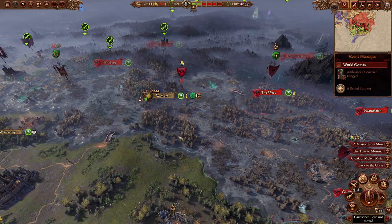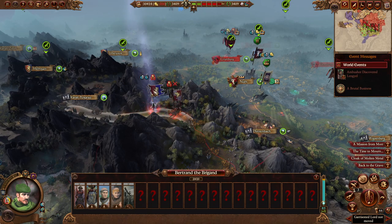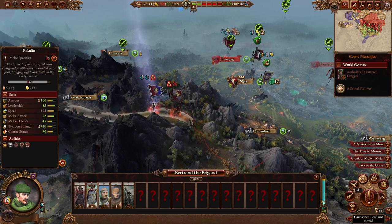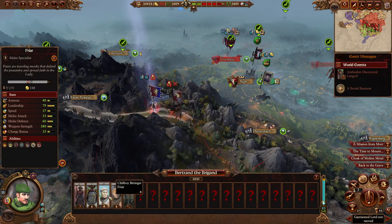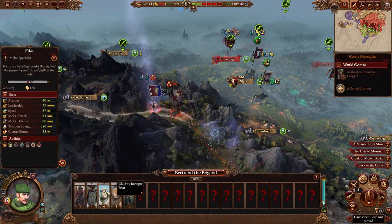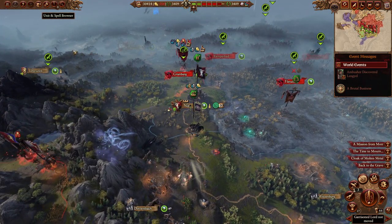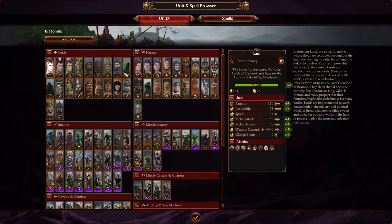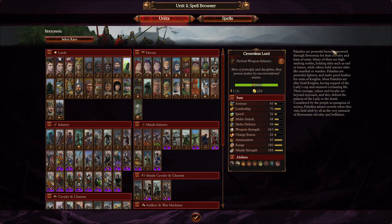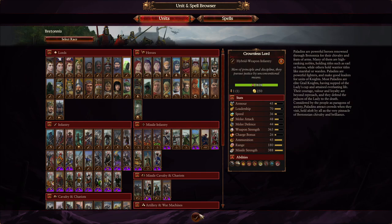Here's one: Bretonnia has another lord, Bertrand Brigand - he's an actual lore character, a Robin Hood-style character. They've got Friars as a new hero. They also have various outlaws and Crownless Knights as new lord options - I think it's like a lord without land or something. Quite a few mods adding variety across factions.